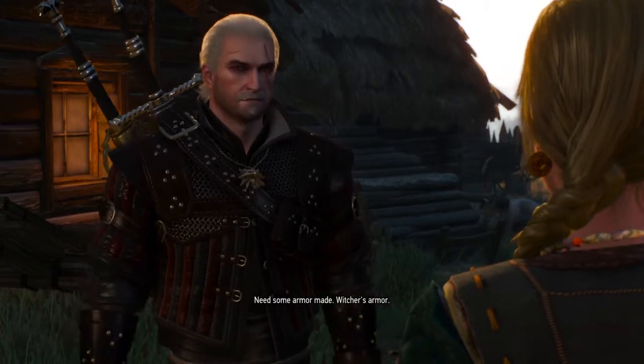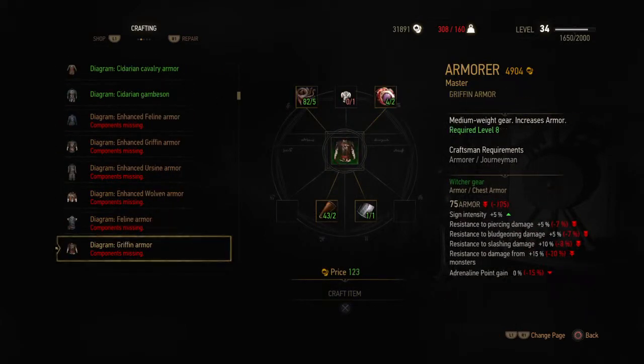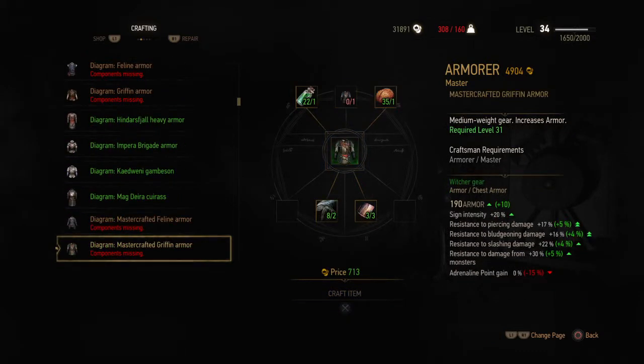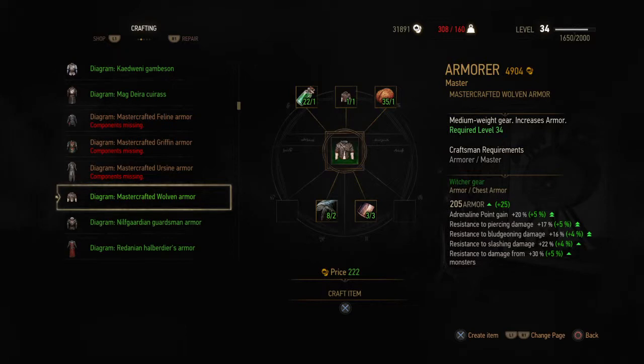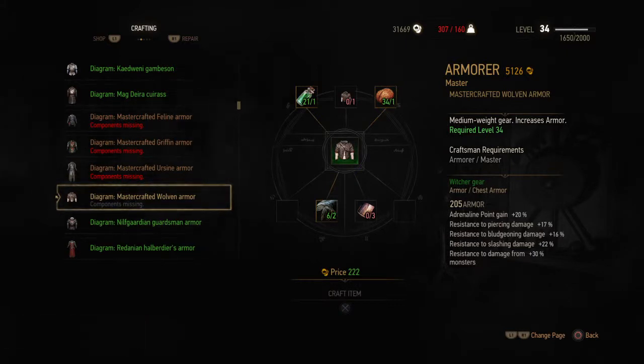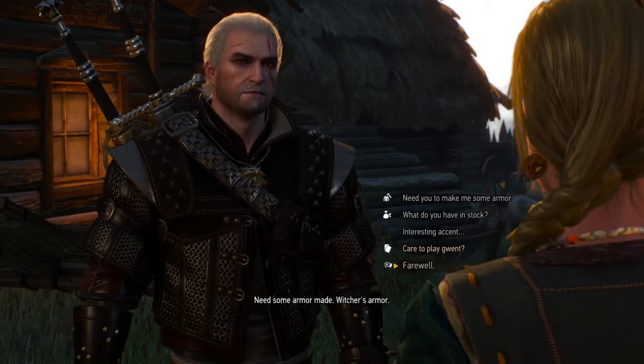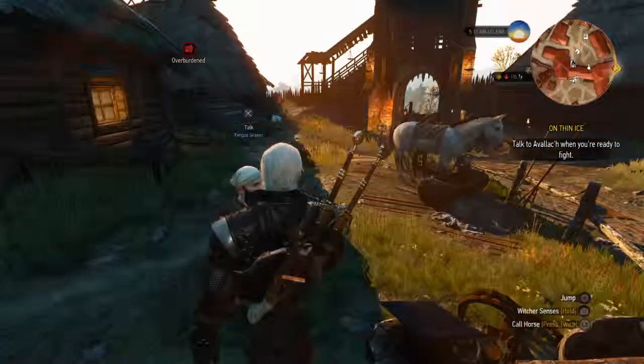So we're now going for the master armor. Here we go — master! There you have it guys. You need particular ingredients for the particular armor you're doing, whether it be boots, armor, trousers, or whatever. I've fully upgraded the complete armor set — I have the boots, the gauntlets, the trousers, and the armor. Let's have a quick look at it now.